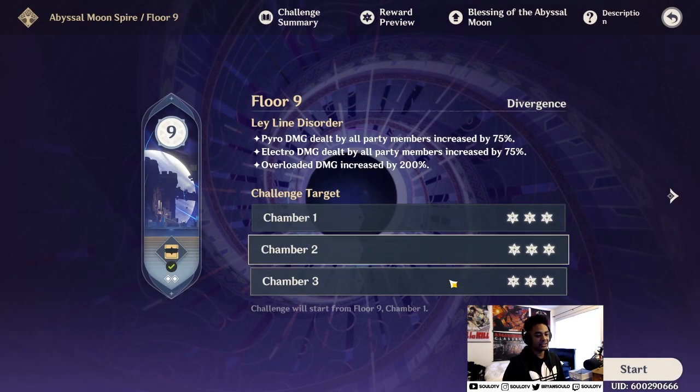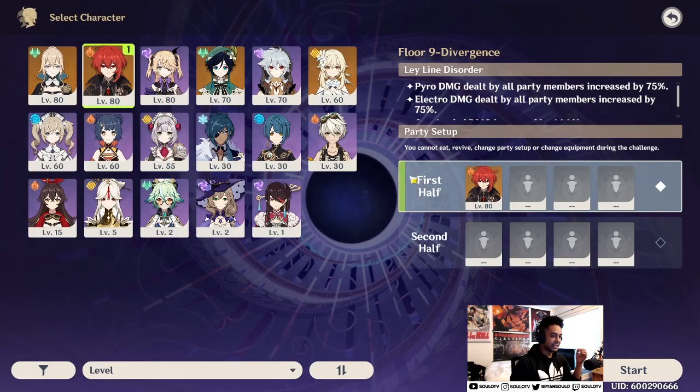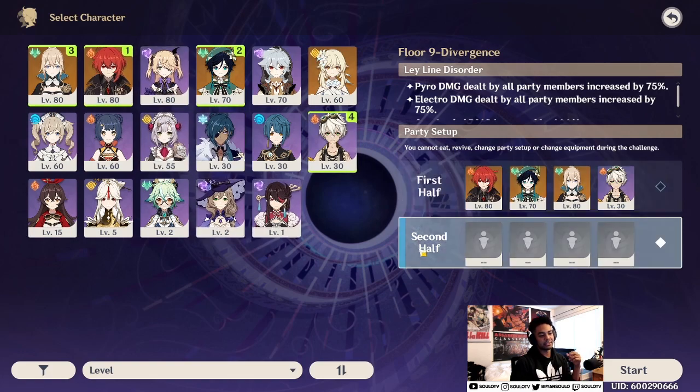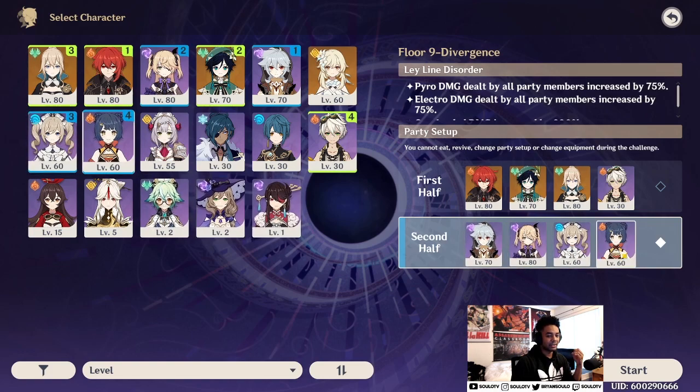Chamber 3: you want your best DPS unit to take out the monster, and you need at least one ranged unit — it'll make the second half much easier to disable them. My strongest unit and Venti go on the first half for all the mobs. My healer will be Jean, and my support will be Bennett to make my Diluc stronger. Second half, I want Fischl to carry, so double Electro is pretty good. Barbara is my healer and Xiangling is my support.